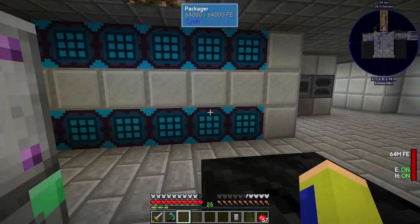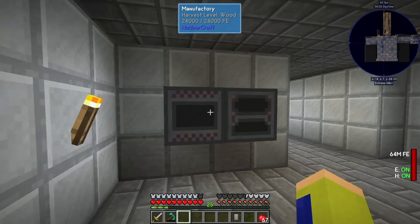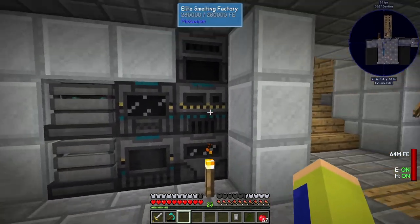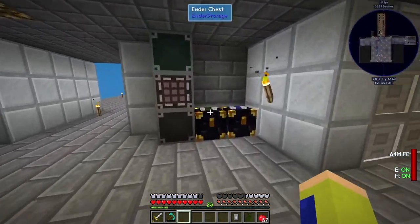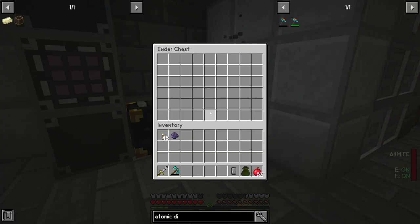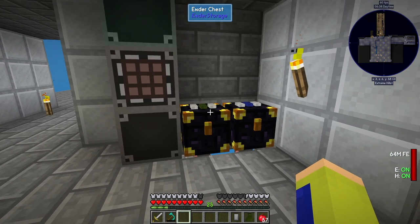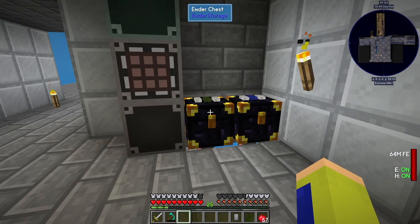We also have a loot fabricator that's not connected to power yet, some black coal, our NuclearCraft items, and our Mekanism ones. I have a couple of energy chests that bring items here — one is our farm and the other is our mob farm.